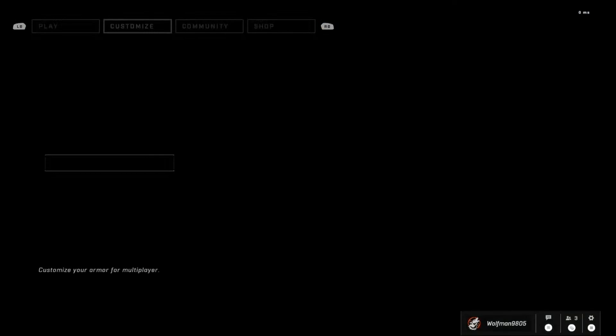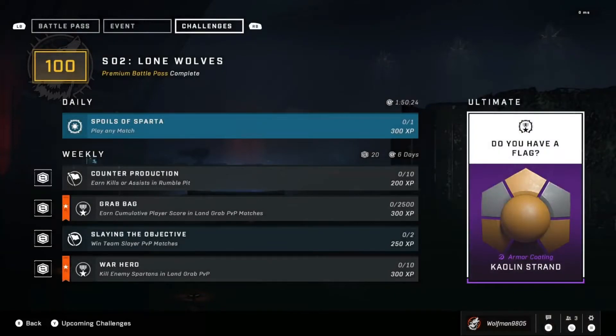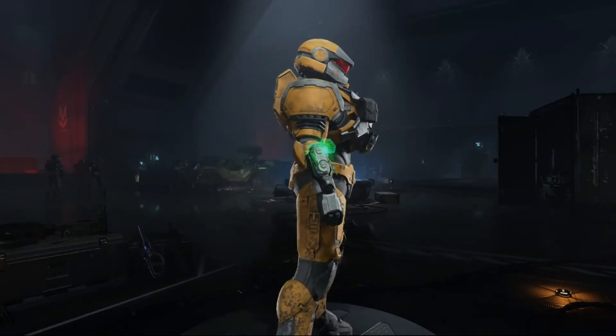We also have a new weekly reward this week. The weekly reward is going to be Kalan Strand, which is an armor coating for the Mark VII — here's a preview of said reward. The way to obtain this is, after completing all of the challenges, winning one game of Land Grab.